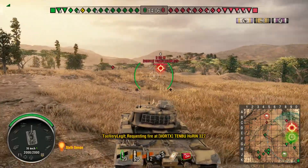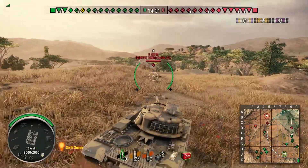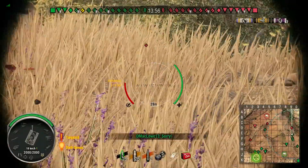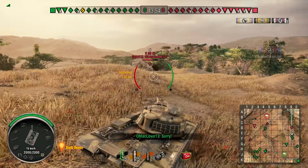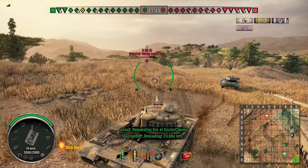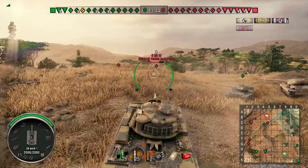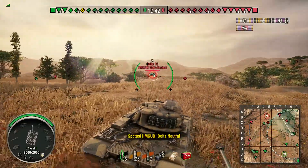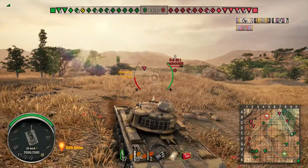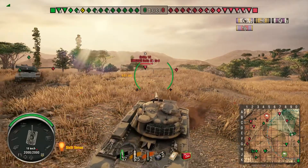Looks like this will be a pretty interesting fight. First thing to get lit up is an E50M on the enemy team, and also a Bat Chat that seems to be repositioning. I put a shot in on the E50M and it bounces off the underplate. I'm going to back off — he's probably looking over here already. We don't want to be too aggressive at the beginning of the match and lose health, so I'm playing it safe and seeing how this develops.